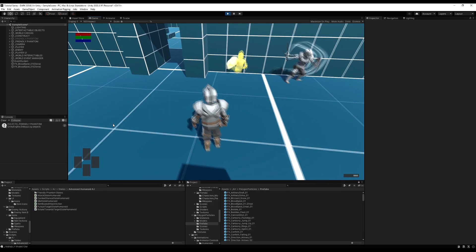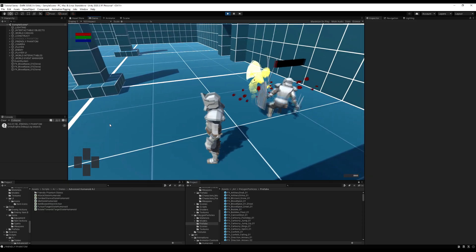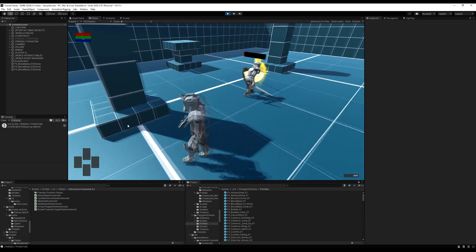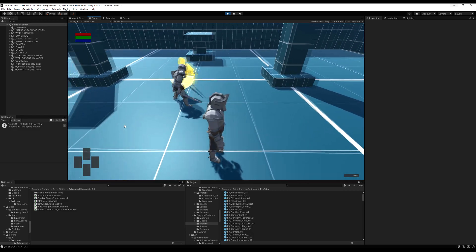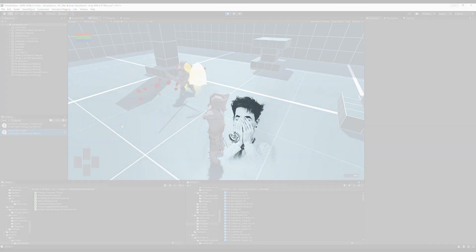Now we go in again and they engage in combat. He swings — boom, there we go! Now they're facing each other. We can adjust the stopping distance. He dodges — this is pretty cool, I love watching AI fight. Our friendly phantom might be a bit too strong. The yellow puff of ghost blood effect is working. So it's all working!